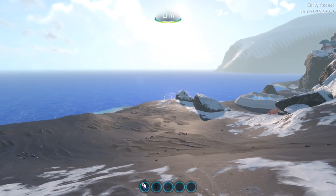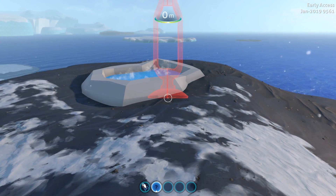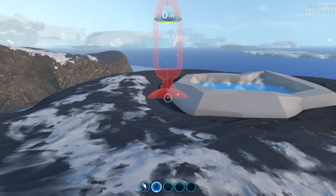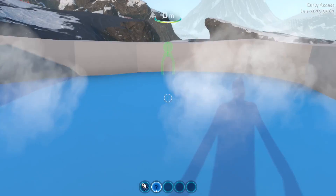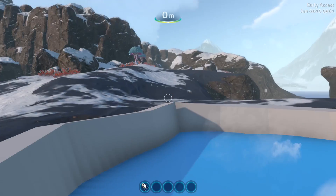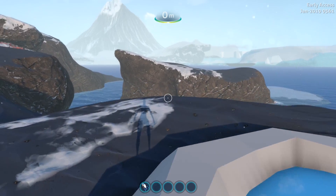In order to call that beast, we need a special item called the thumper. This is how it looks. Basically whenever you put it down on the ground, it starts thumping - an ice worm hears that and comes. So we're gonna - can I spawn an ice worm in this jacuzzi? I'm gonna do that. Boom. Can you hear that? That's what it does, it calls the ice worm.